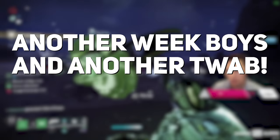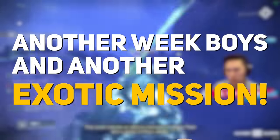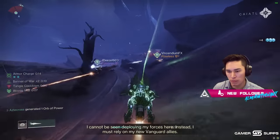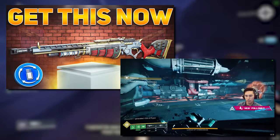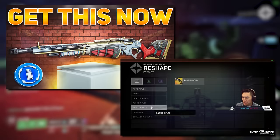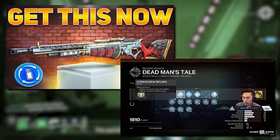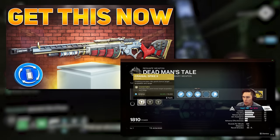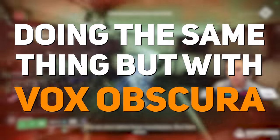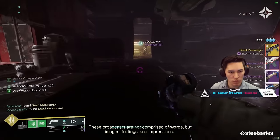Another week, and another exotic mission rotating in. This time we have Vox Obscura from Season of the Chosen. A few days ago we put out our guide on the last exotic mission, Presage, and how to complete that mission, how to craft that mission's reward — Dead Man's Tale — and our review of it. Today we're going to be doing essentially the exact same thing with Vox Obscura and the exotic tied to it, Dead Messenger.